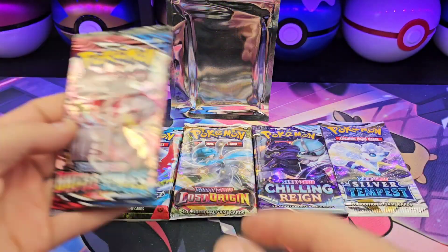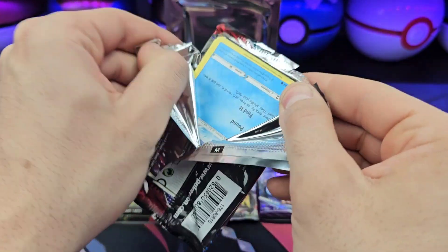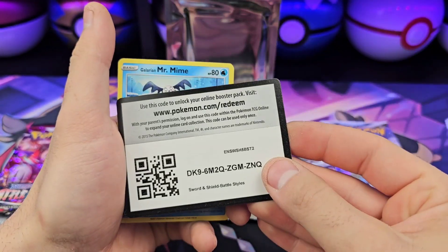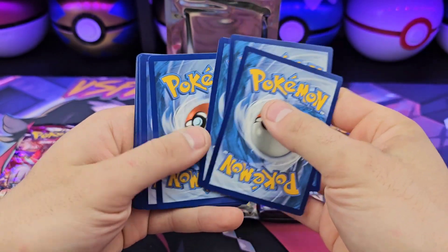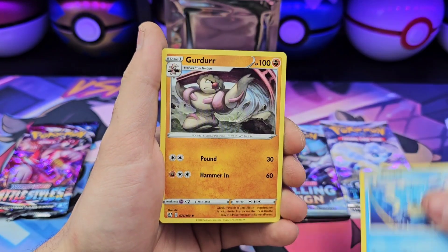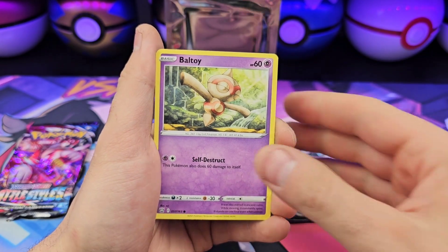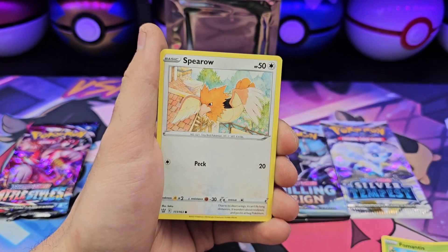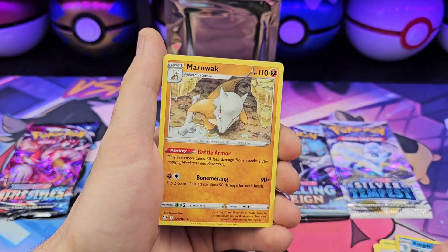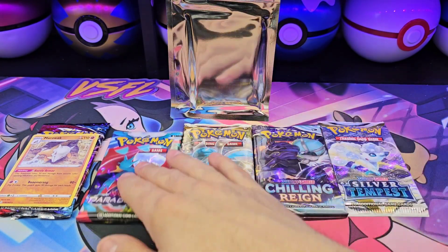Happy with that, let's get into it. Battle Styles, let's go for that sleeping Tyranitar. Lightning energy, Cedra, Girder, Urn of Vitality, Pokémon Best Friend Ball, Toy, Scyther, Bronzor, Kingdra, Marowak — okay, it's okay. First pack, on to Paradox.